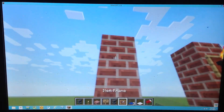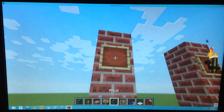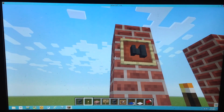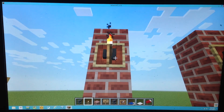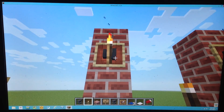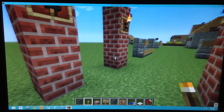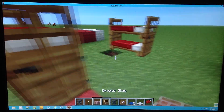For this, you will need to put this down — the anvil — and then the torch. There we go. And that's how you make a torch holder.